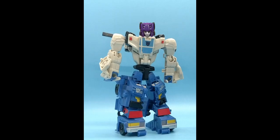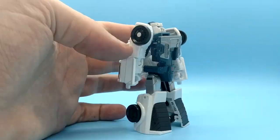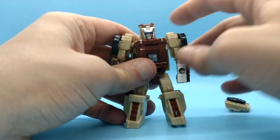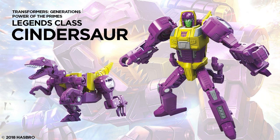Cannot believe they didn't give him a Headmaster port in combine mode. Tailgate — retool of Windcharger. Same problems as before, but more. Outback — a retool of Brawn. A pretty decent figure, but uninspiring. Cindersaur — a flat repaint of Slash, a.k.a. Slash but worse. Doesn't fit the character. Didn't buy. Don't know why anyone would.